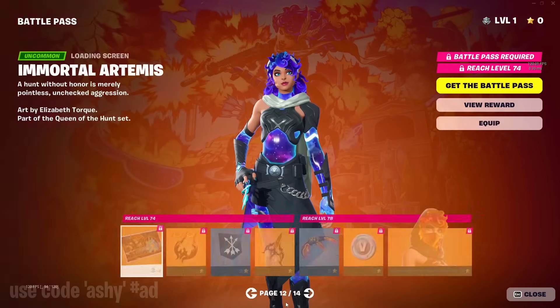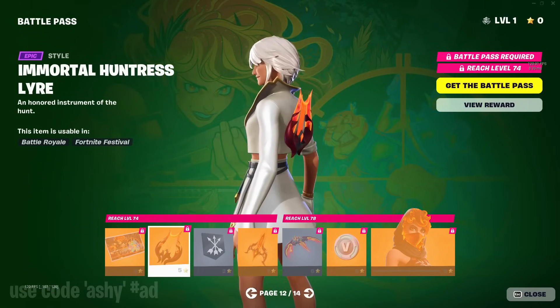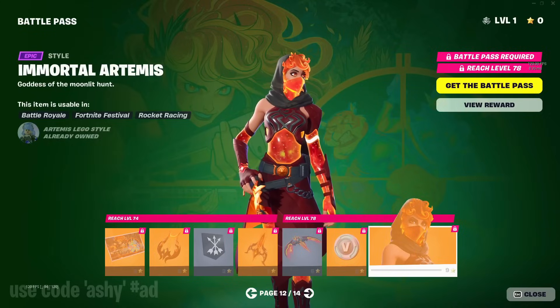For page 12, we have the immortal Artemis page with a bunch of edit styles for what we've seen, more V-bucks, and then the immortal style which is like a fire kind of galaxy.